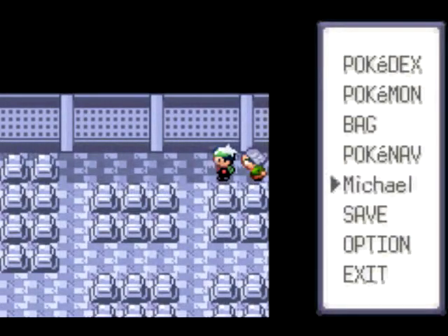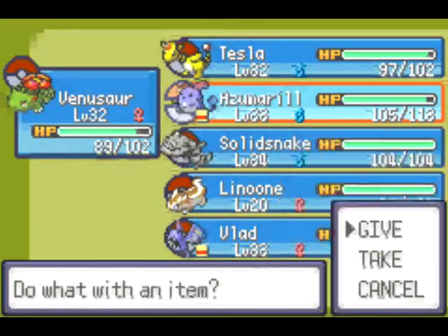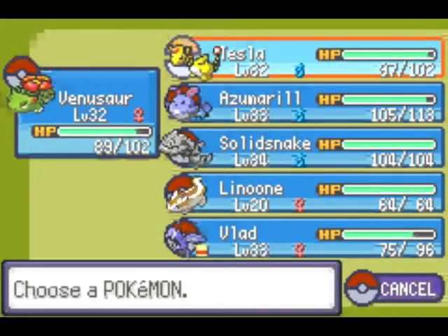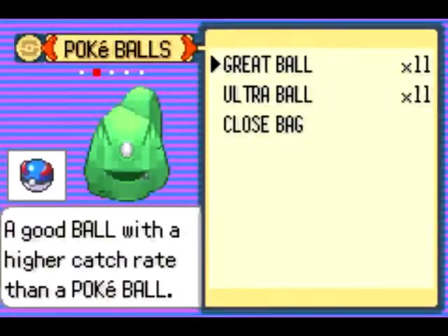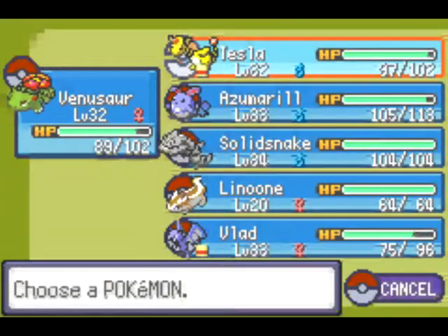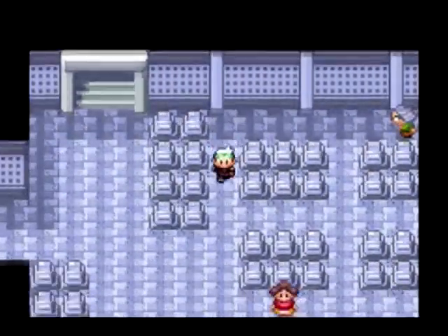Might need to move this EXP Share now that I'm thinking about it. So let's go ahead and do that. Let's give it to Tesla since he's not currently in front right now. And Tesla is given the EXP Share. Now that we have the EXP Share, let's continue on forward.